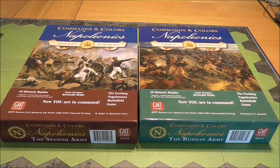Welcome back to the next episode in the Commands and Colours Napoleonic series where I take a close look at the base game and all the expansions. In this episode I'll be able to do the first expansion, which is the Spanish Army, and expansion number two, the Russian Army, both one after the other. There's a lot less explaining to do now, so I can concentrate on the components and any game mechanics that may change slightly for the different nations.